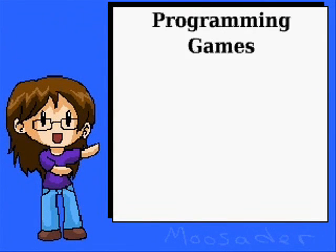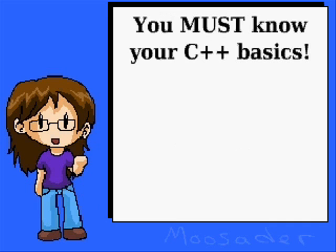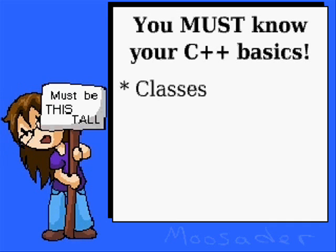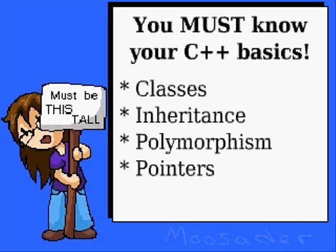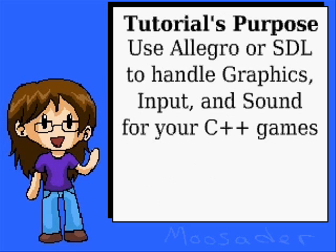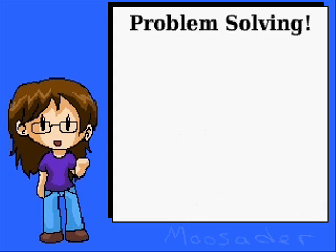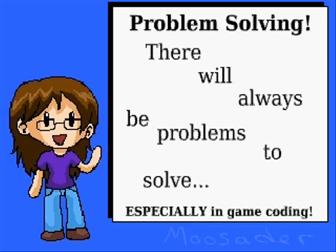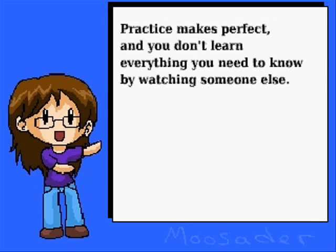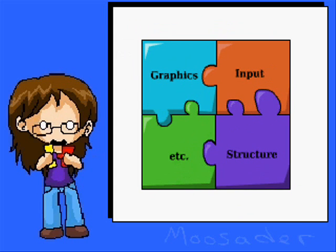This is a tutorial on programming games with C++ and either the Allegro Game Programming Library or SDL. In this tutorial, I expect you to know your basics of C++, pretty much up to classes, inheritance, and pointers. The point is to teach you to use Allegro or SDL and give you a basic idea of a game's structure, but I'm not going to write out all the code for you. Part of being a programmer is having problem-solving skills. I kind of think of this tutorial as giving you all the puzzle pieces, but then you have to put the puzzle together yourself.